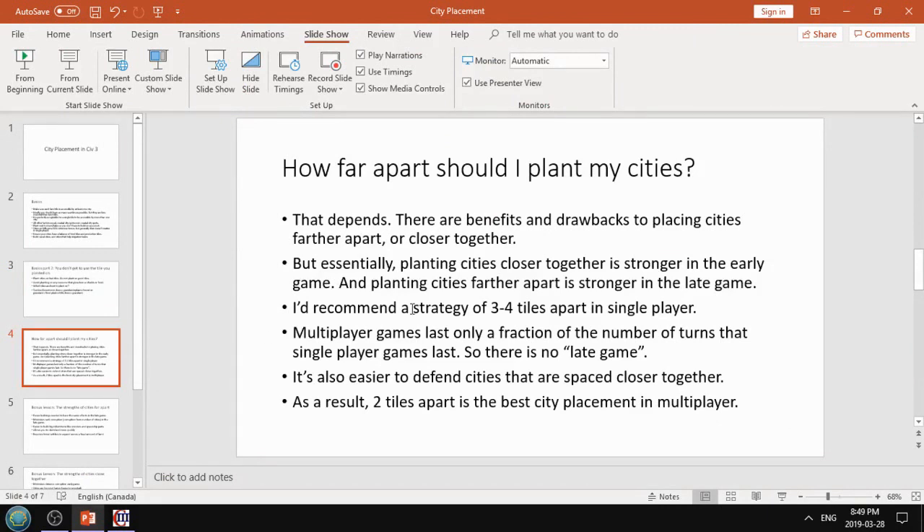How far apart should you plant your cities? A lot of people model after the AI - I'd recommend slightly closer than that. The general recommended strategy is three to four tiles apart in single player. There are benefits and drawbacks to both strategies: planting cities closer together is stronger in the early game but weaker in the later game. In multiplayer there's no late game because it only lasts about 60 turns, and it's easier to defend cities that are closer together. So in multiplayer, two tiles apart is the best city placement.